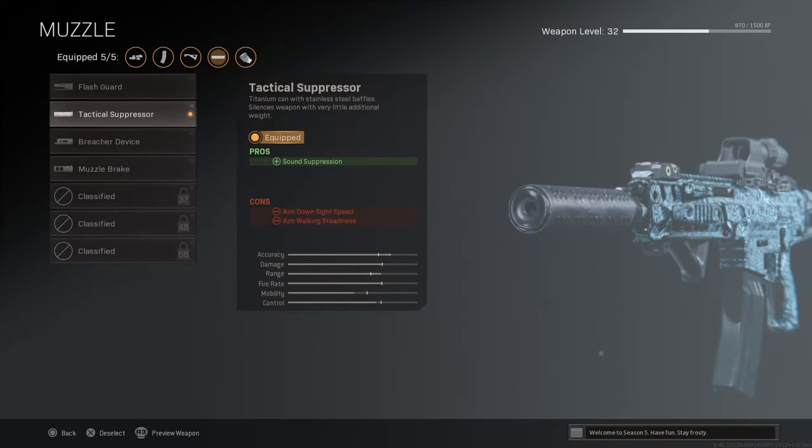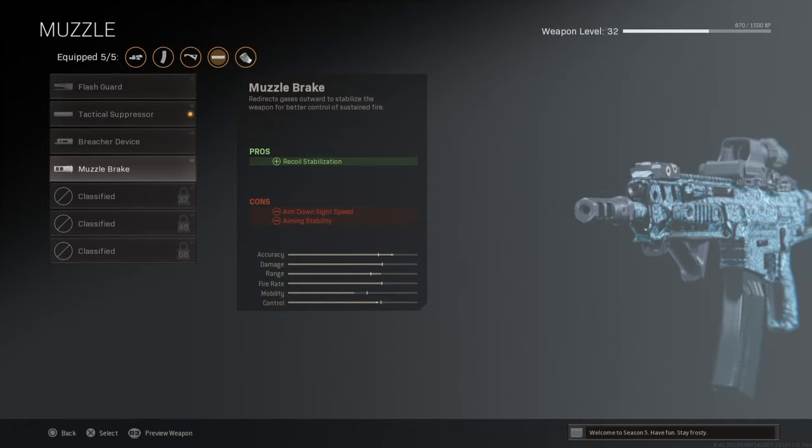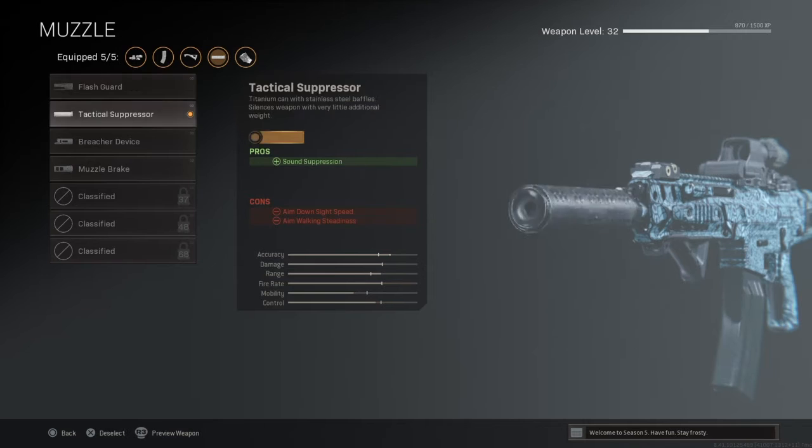The tactical suppressor makes the sound more quiet. It reduces a bit of control and mobility but raises the accuracy and doesn't really do anything to damage. The pros are sound suppression, so your enemies will not be able to hear when you shoot. The cons are aim down sight speed and aim walking steadiness, but it's not a lot.